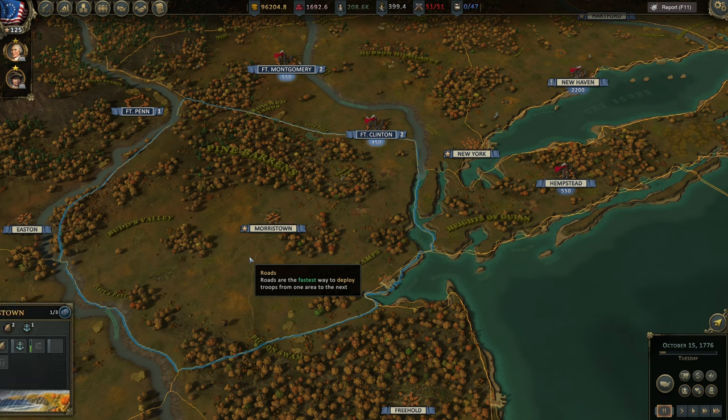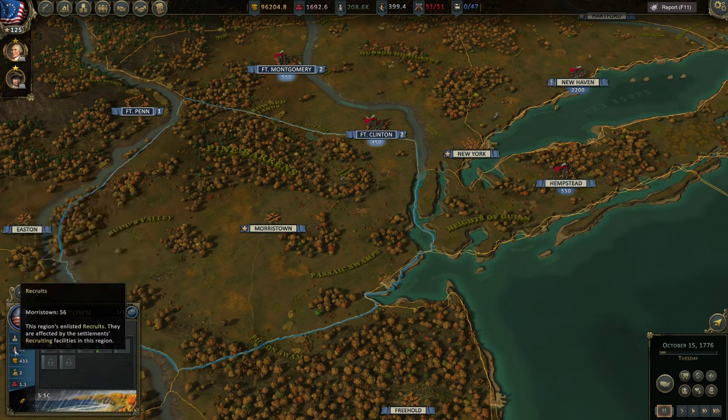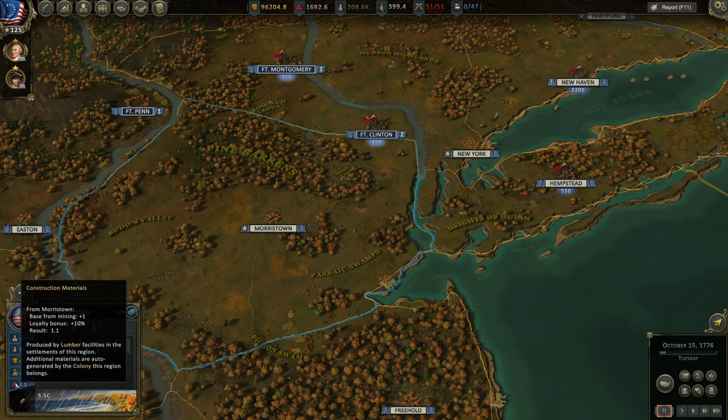If we click off from the city to the countryside, the UI changes. We can see region control — how many parts of the region or colony we actually control — as well as workforce and recruits. The new thing here is income: you can see how much income you're getting every week from the specific region. We can see provisions showing how much is coming from farms, base points, weather and season multipliers, and the final result. Also construction material — how much we're getting from mining, loyalty bonuses, and the ultimate result.